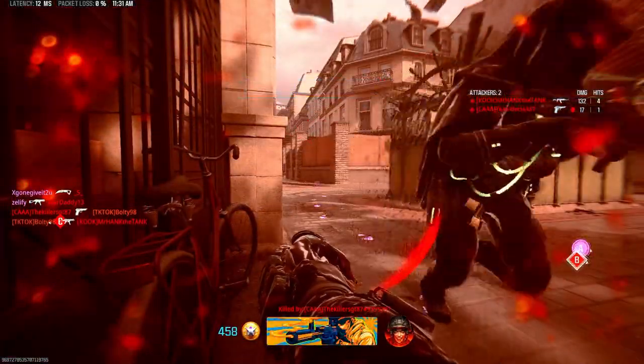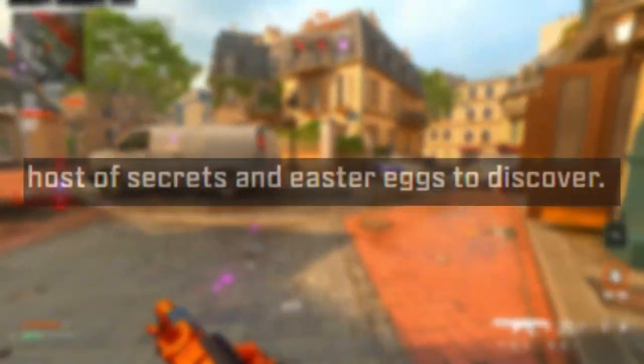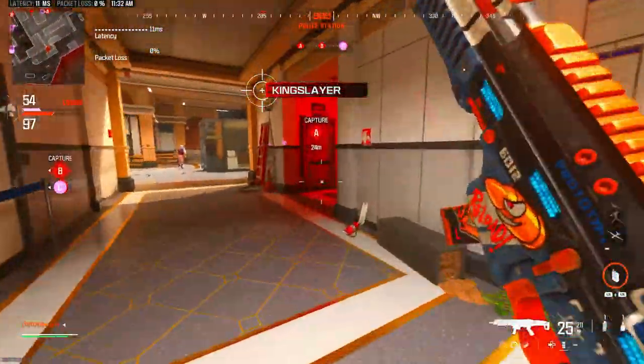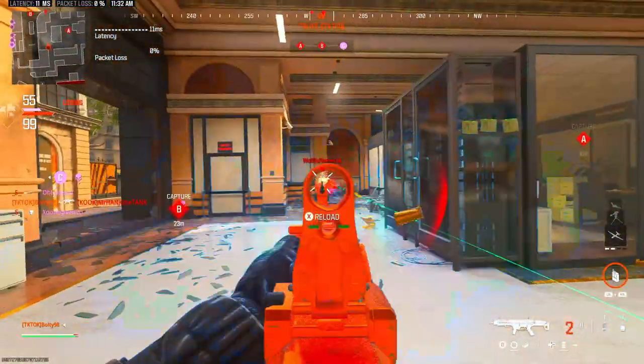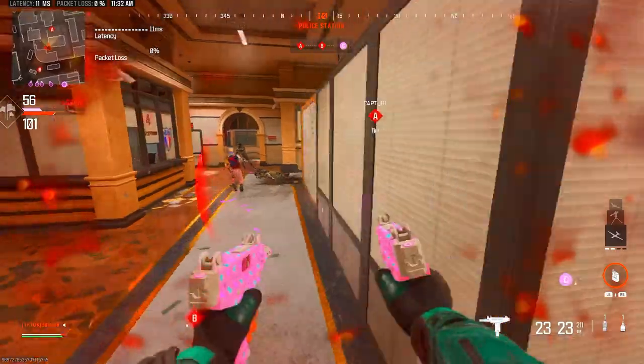For all my easter egg hunters and secret finders, this part is for you. Along with the two completely new maps, it does seem that these maps will be fully packed with easter eggs and secrets. We don't know too much about what these easter eggs can entail, but they are going to have them and they are going to keep you guys involved. If you're an easter egg hunter, you are in luck — Black Ops 6 zombies is going to be packed full of easter eggs and secrets for you guys.